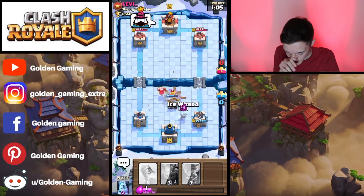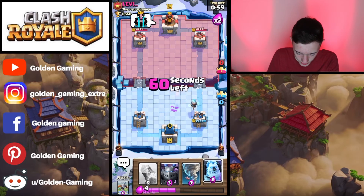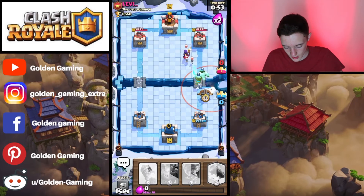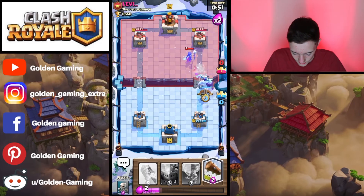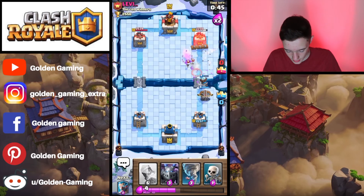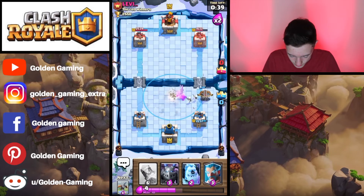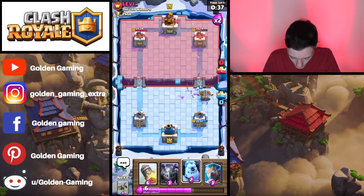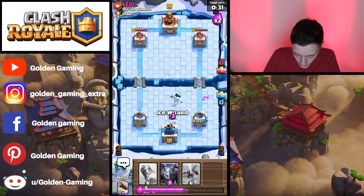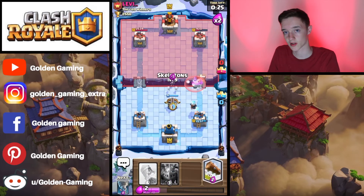We're going to use the Ice Wizard to slow down both the Barbarian and the Mini Pekka. Now we're going to go Ice Golem and set up with an X-Bow of our own — the Ice Wizard is going to take care of that. We're going to log down all of the Skeletons; actually the Ice Golem managed to pull that. We're going to use the Barbarian to pull that Barbarian away and then set up with another Ice Golem, Ice Wizard, and X-Bow on defense.